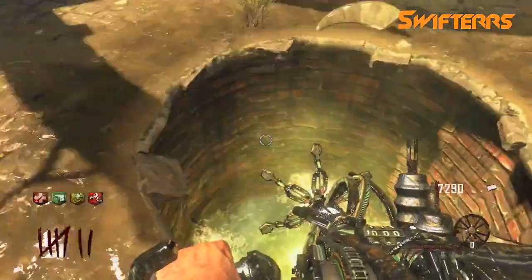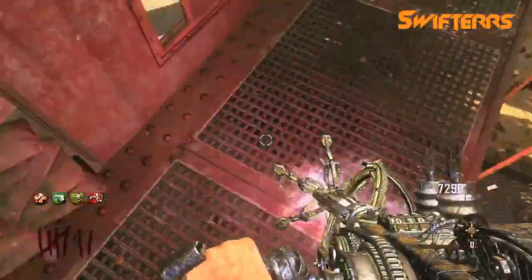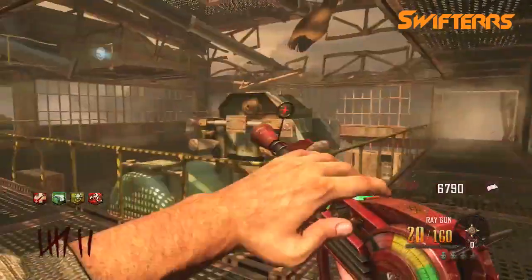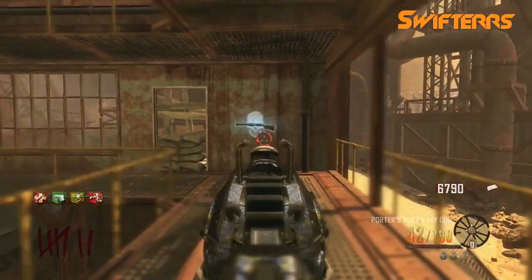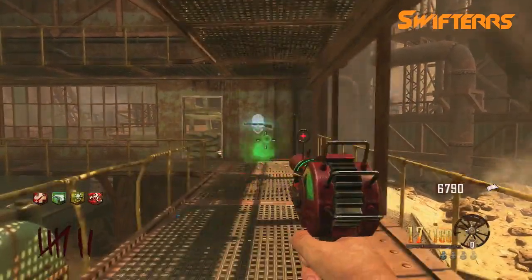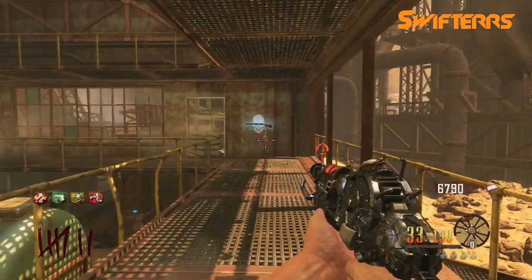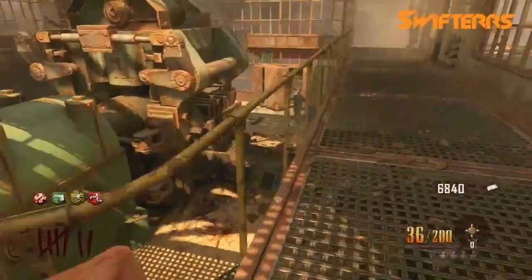After you've pack-a-punched the ray gun that you received off the wall, you guys are going to want to come back to the teleporter, which should take you back to the spawn room. There, you're going to use the paralyzer to get back up onto the ledge, and then trade the paralyzer for the Olympia, which in turn would turn into the original ray gun. So as you guys can see, I have the original ray gun, I also have the upgraded ray gun mark 2, and I have the Quarters X2 ray gun, which is the original ray gun upgraded.